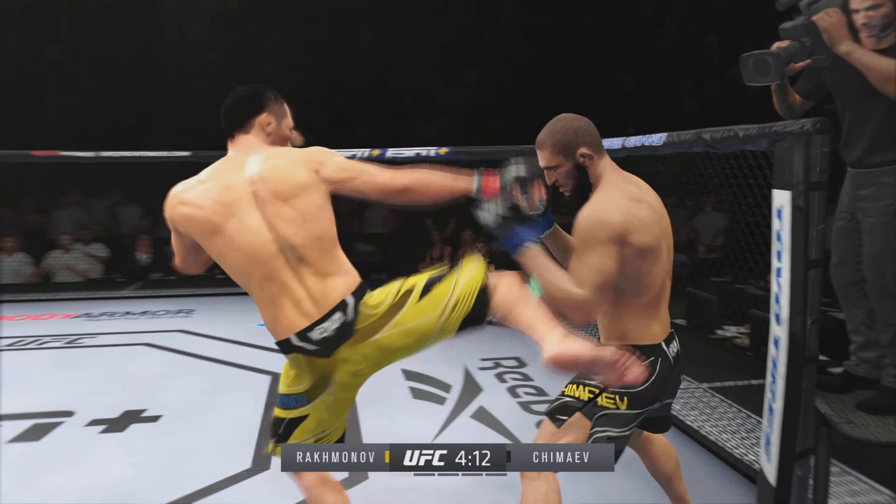A big, powerful punch lands. Now we get back to range. One got through — that kick was blocked. Tagged him with that right hand. What a strike that was — he is landing it over and over again. His opponent will need to make some adjustments.